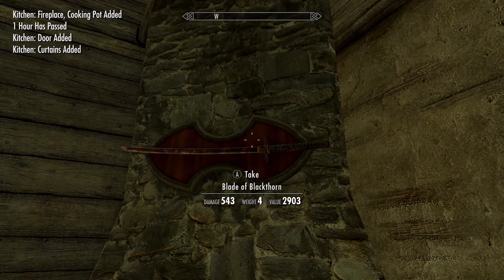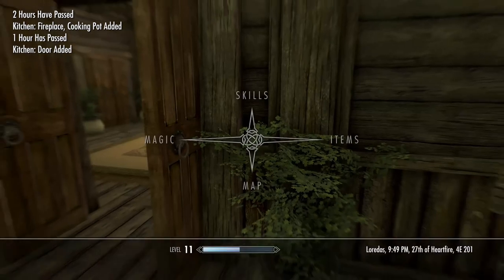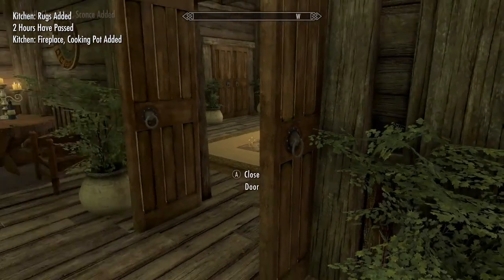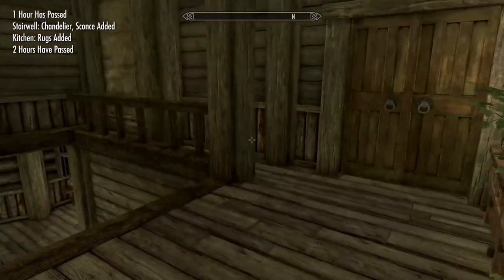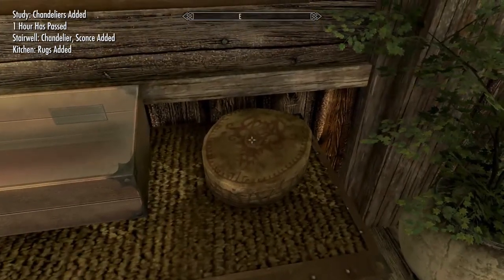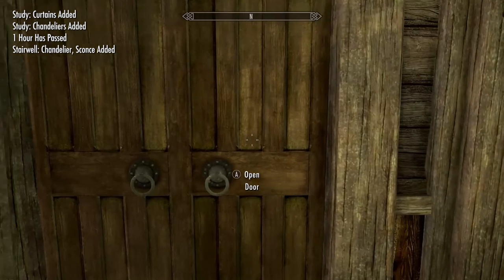You started at 10,000-something carry weight. What's your carry weight now? You're down to 6,638 — you started at 10,049. So just the house alone will cost you a whole bunch of your carry weight. Go in the followers' room as well, because there's more. This is a children's room I think.